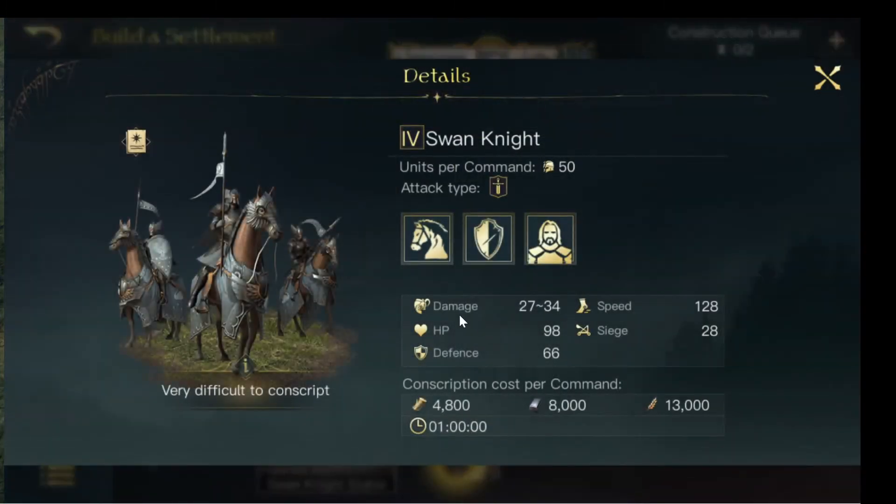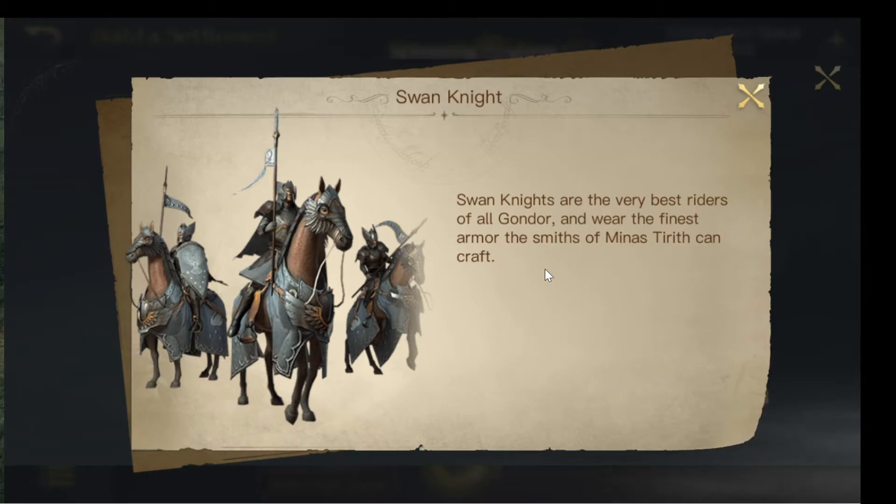Their special unique unit is the Swan Knight. Swan Knights are the very best riders in all of Gondor and wear the finest armor the smiths in Minas Tirith can craft.